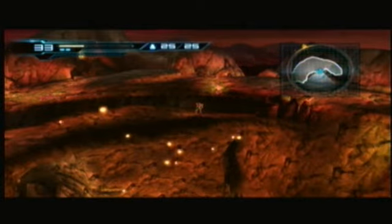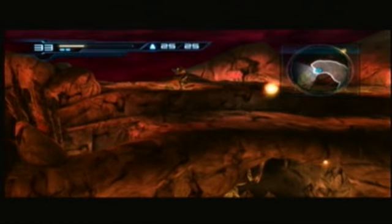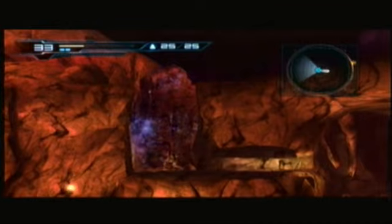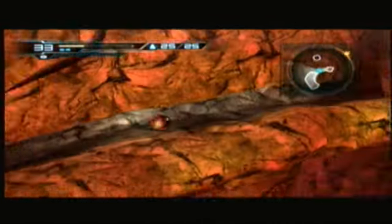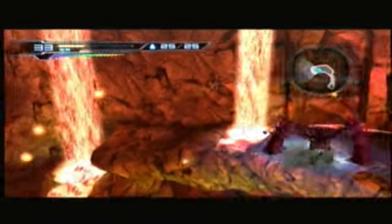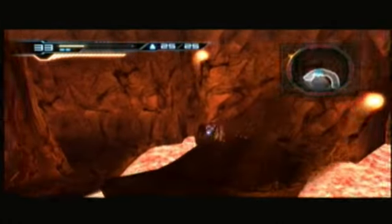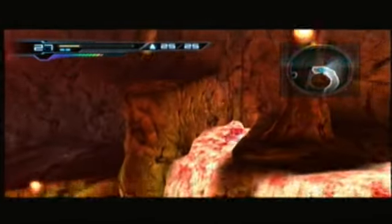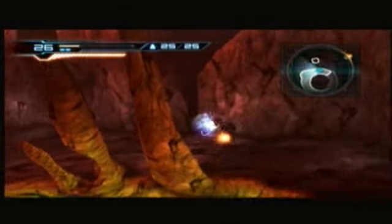Hey guys, welcome back to Let's Play Metroid Other M. When we last left off, we had just gotten the ability to use our ice beam, finally. And we also unlocked the ability for the Viera suit. Now there's hoppers in here, I don't like them. We got a couple missile upgrades and an axle charge, allowing us to charge faster.